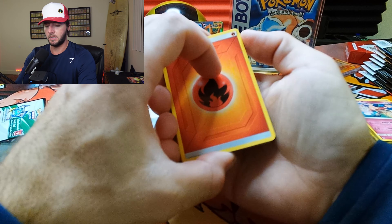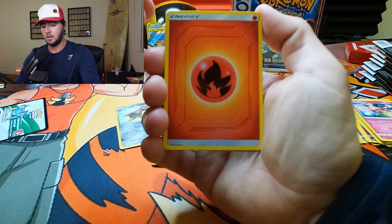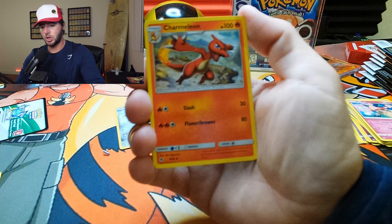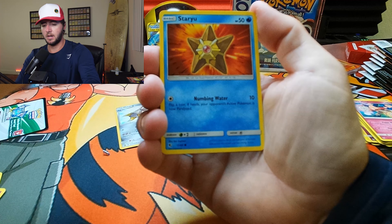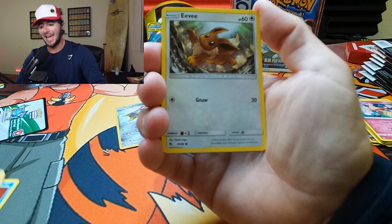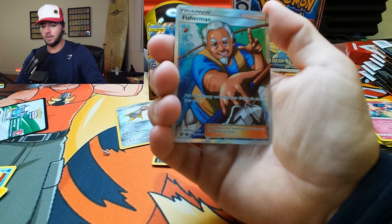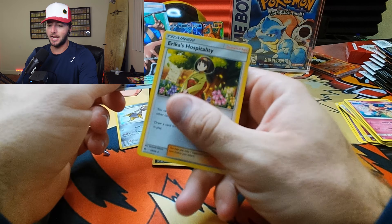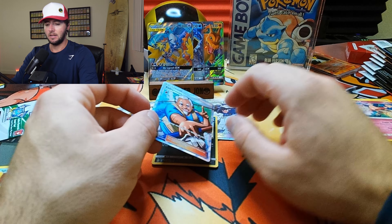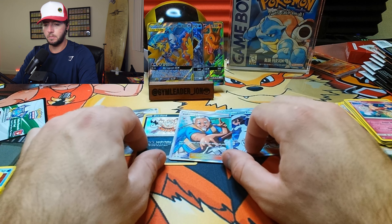Let's keep going — this video so far has been great, we've pulled some great cards. Metapod, Charmeleon, Magmar, Caterpie, Charmander, Clefairy, Psyduck, Magikarp, and we got the Shiny Guzzlord and the Eevee Holographic. We are pulling shinies — that is the point of this video. We are shiny hunting in Hidden Fates.